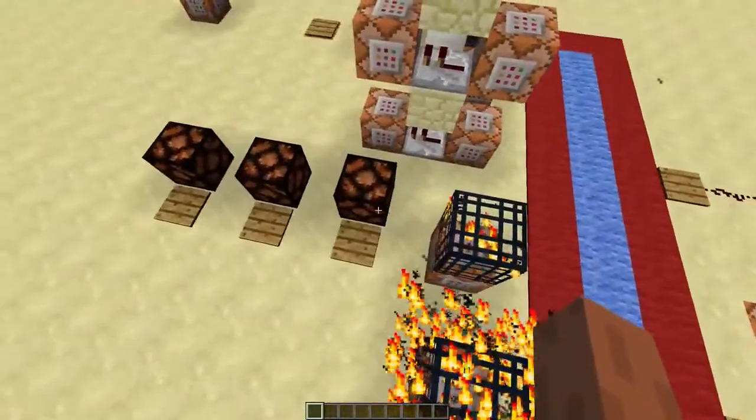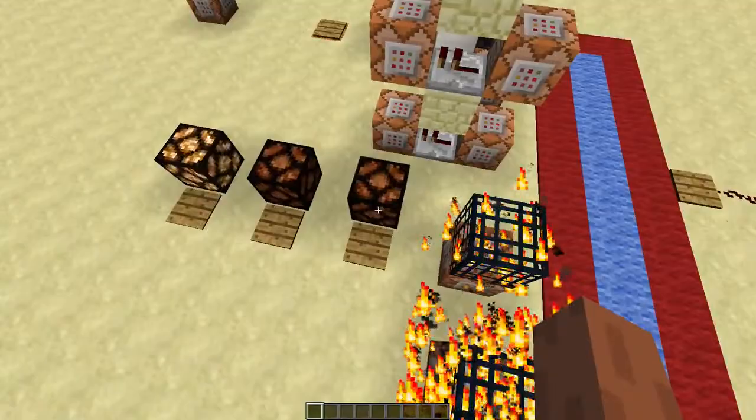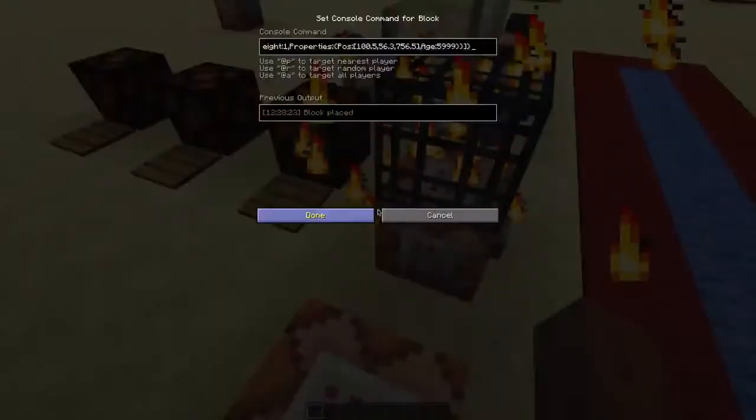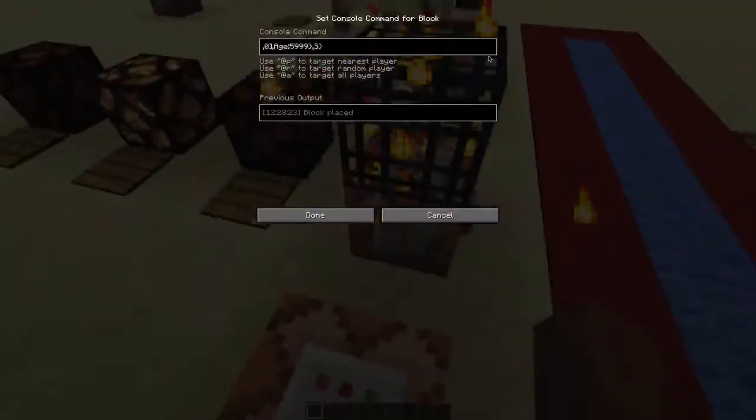Now it will get a bit more complicated, but it's really useful. I'll show you how I did the randomizer. We need to add a tag called SpawnPotentials — it's a list of possible entities. Every time the spawner spawns an entity, it's going to choose a new entity out of this list. In the curly brackets we'll put Type, which is basically just entity ID but with a different name. Then there's Weight, that's the chance the spawner chooses that entity. And there's Properties, which is basically just SpawnData but with a different name. In the properties we'll put the position and age. Now we'll just copy that three times and change the position a bit.